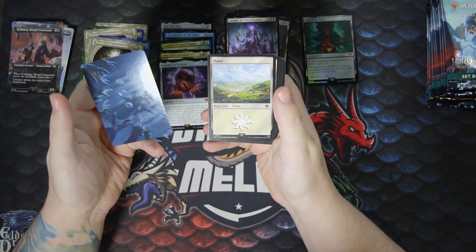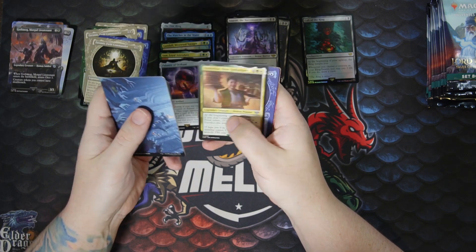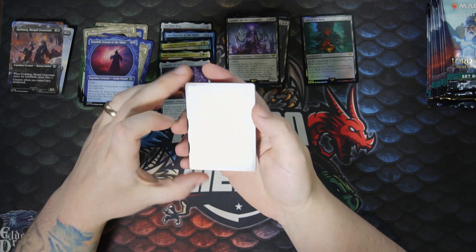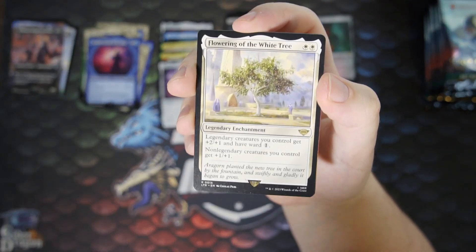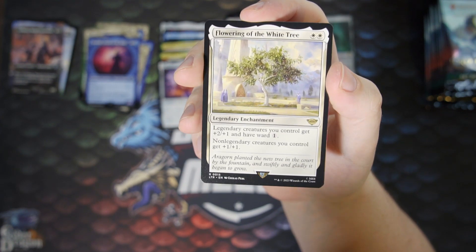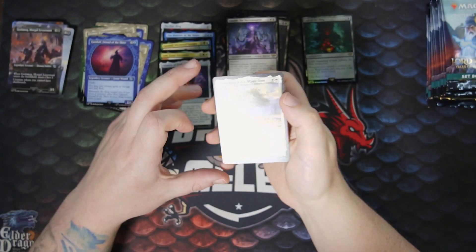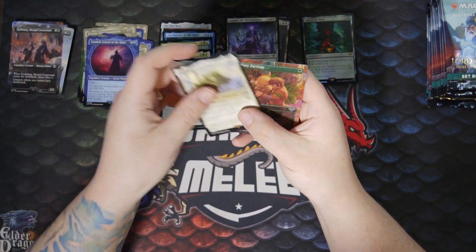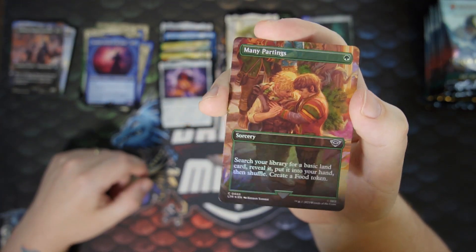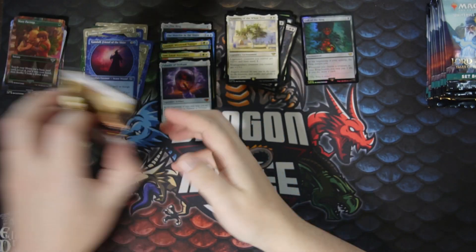Commons and uncommons again — nothing crazy. Another Gandalf in the ring treatment. Flowering of the White Tree — two mana legendary enchantment. Legendary creatures you control get plus two plus one and have Ward one. Non-legendary creatures you control get plus one plus one. Pretty good in a legendary deck. Many Partings in the scene art, in foil — nice, though I think we have it already. And a nice little food token.